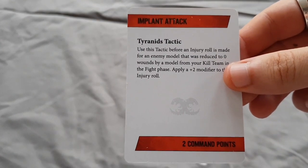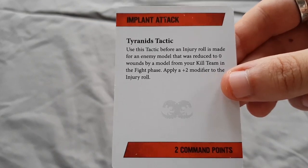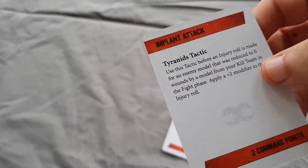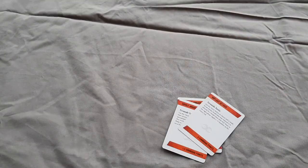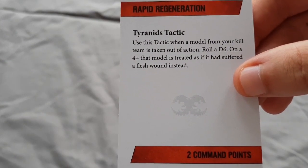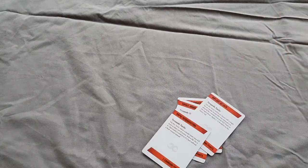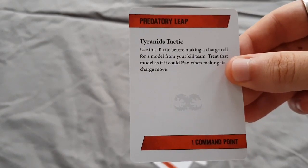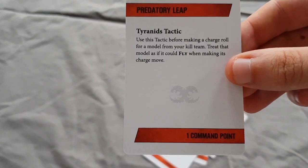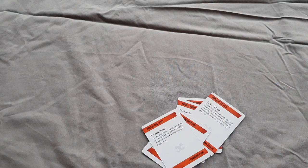Implant Attack: use this tactic before an injury roll is made for an enemy model that was reduced to zero wounds in the fight phase; apply a plus two modifier to the injury roll. For two command points that's pretty much guaranteeing a fatality if you roll even semi-decent. Rapid Regeneration: when a model from your kill team is taken out of action, roll a D6 - on a four-plus that model is treated as if it suffered a flesh wound instead. Similar to Death Denied in Adeptus Astartes, though I don't have to roll for it. Predatory Leap: before making a charge roll, treat this model as if it could fly when making its charge move - for one command point you get to ignore terrain, which is always useful when charging.